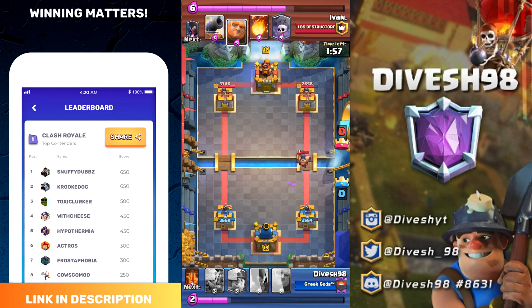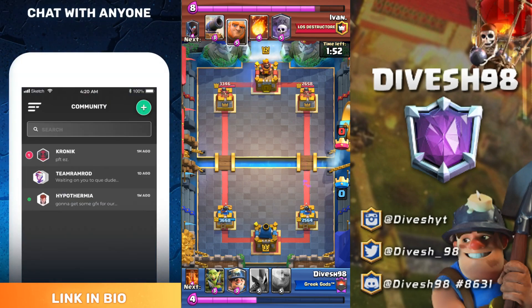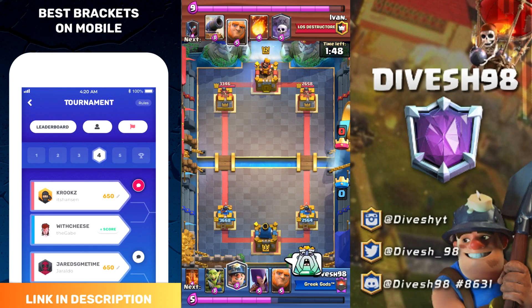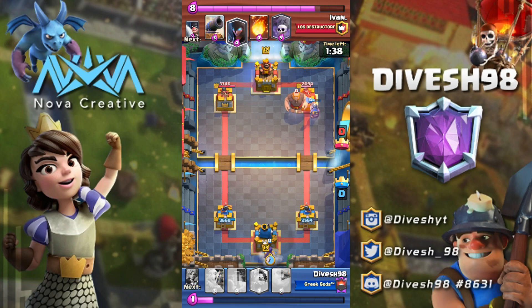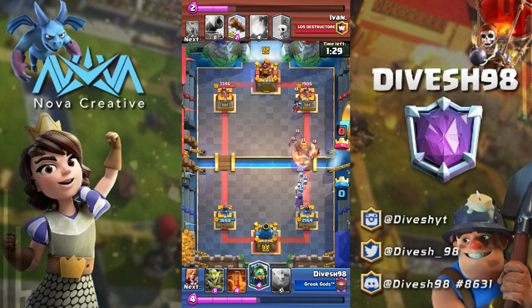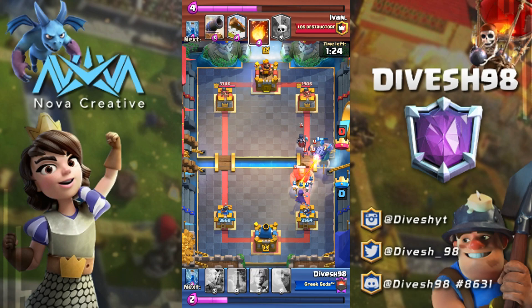Anyway, let's get on with the video. A couple months ago I started using this deck and I've got a lot of experience under my belt now using it. For the most part you can play it as if it's a beatdown deck, since the main one-two push is a Giant with the Witch following up close behind him. But there are times where you might end up relying on the Miner more heavily because of tough matchups, against something like a PEKKA deck for example.